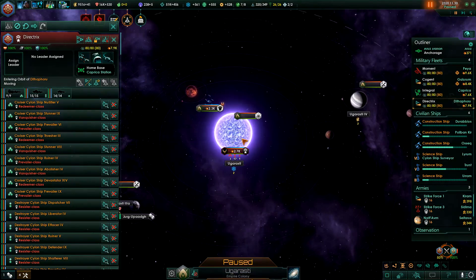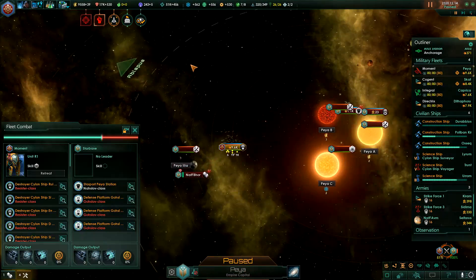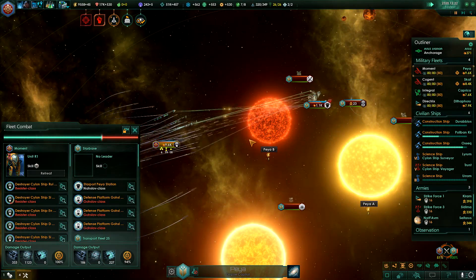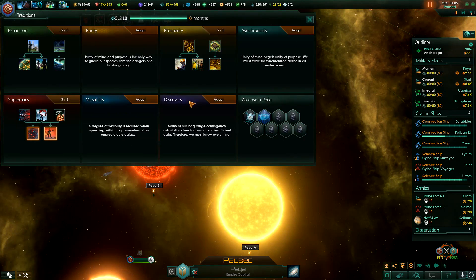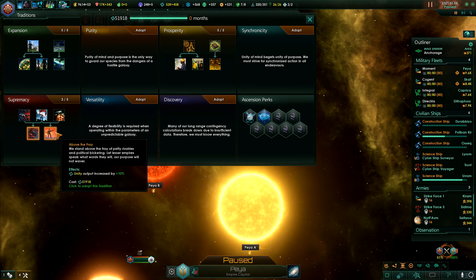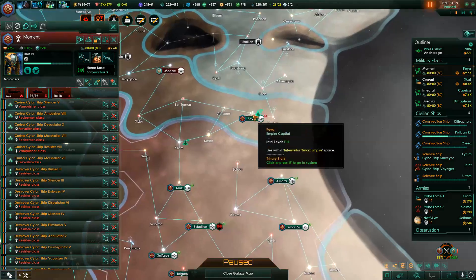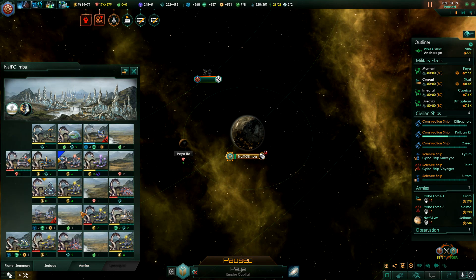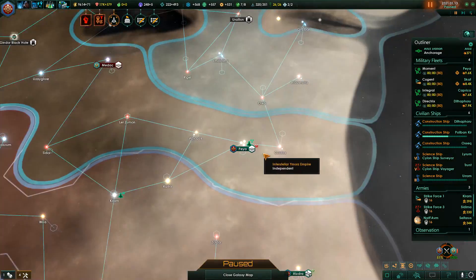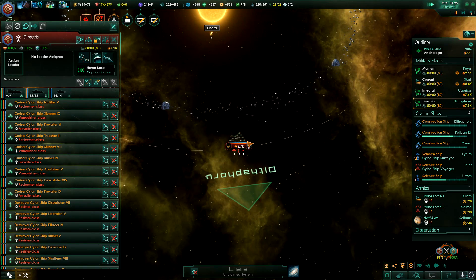There's a fleet right there and they're out for blood. System survey complete. The planetary surface settlement established. Unity output increased by 10% — yes please. Now, this is the capital of my enemy. Is it now? You've somehow managed to make it not fully developed. Actually, I believe I took over their capital already, but you know — c'est la vie.